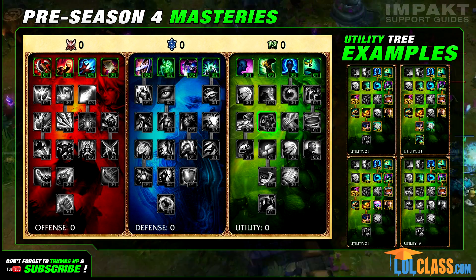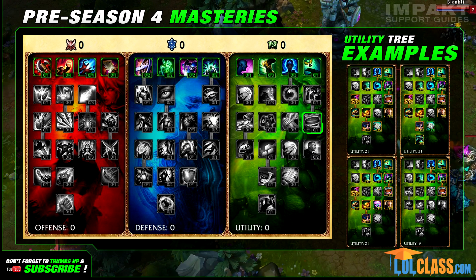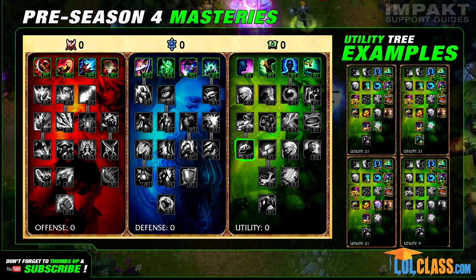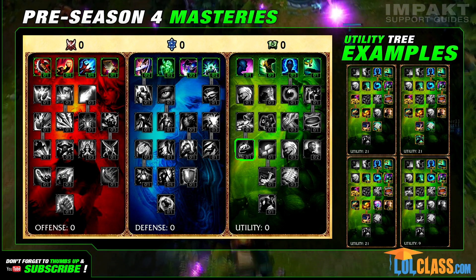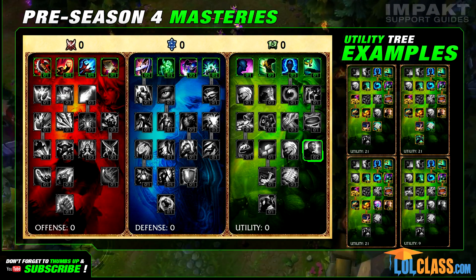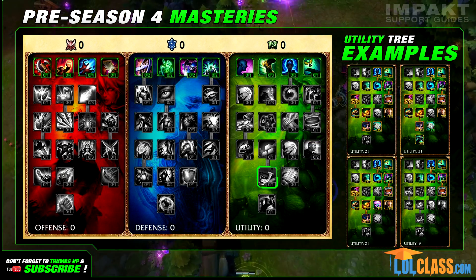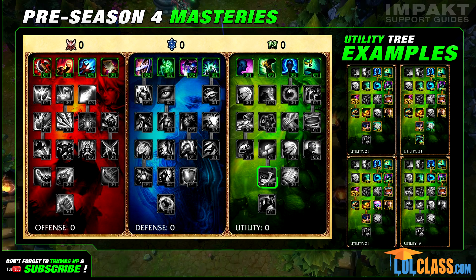Greed helps your gold income by giving you 1.5 gold every 10 seconds. Runic Affinity increases the duration of buffs by 20%, Vampirism gives you Lifesteal and Spell Vamp, and Culinary Mastery — available if you spend a point in Alchemist — upgrades your health potions to Biscuits that restore an additional 20 HP and 10 mana instantly upon consumption. If you spend 3 points on Greed, you can pick up Scavenger, which grants 1 gold each time an ally kills a lane minion, adding to your gold income items nicely. Wealth increases your starting gold by 40, Expanded Mind increases your maximum mana, and Inspiration grants up to 15 XP every 10 seconds while near a higher-level ally champion, helping if you fall behind in levels. Bandit grants bonus gold for champion kills or assists if you're melee, and plus 3 gold each time an enemy champion is attacked if you're ranged.